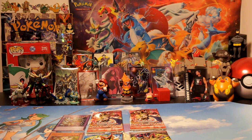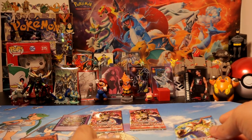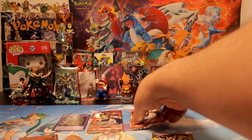Hey, what's going on guys? Today we're going to be opening four booster packs of Yu-Gi-Oh reprints. We have two Pharaoh's Servant packs, one Blue Eyes White Dragon, and one Invasion of Chaos. We're probably going to leave the Blue Eyes last for sure.